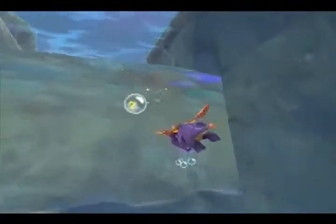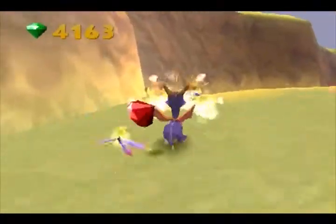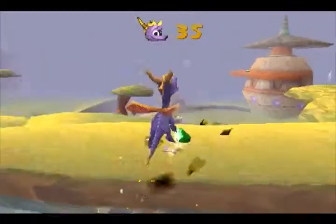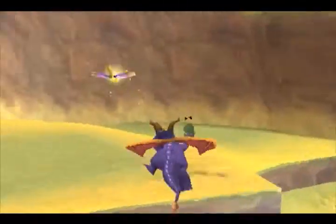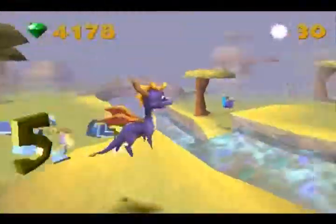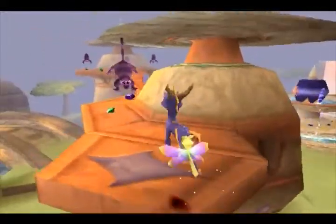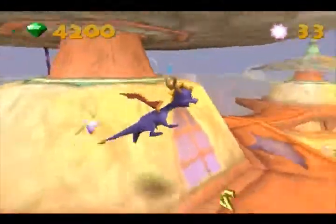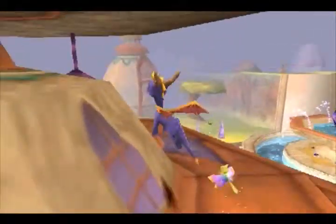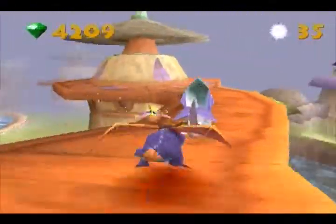We're going to get Plata-Porked. That should not have worked. This world is much more expansive than I thought it was. Ripto is not that hard of a boss — we are not going to need 35 lives, but it's good to have them anyway.